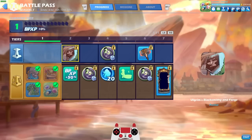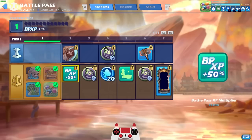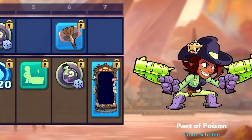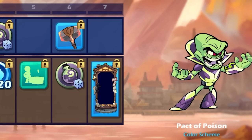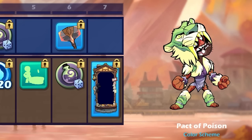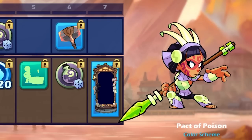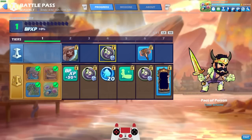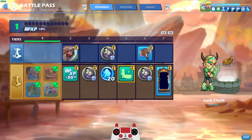Let's take a look at everything in the Battle Pass. Right off the bat, 50% XP boost on level 2. The Pact of Poison color scheme is really cool — it kind of looks like lime green in certain skins. Others, it just kind of looks like willow leaves, which was the last Battle Pass color. But I like it. Some people say it's too similar to before, but I actually like it.